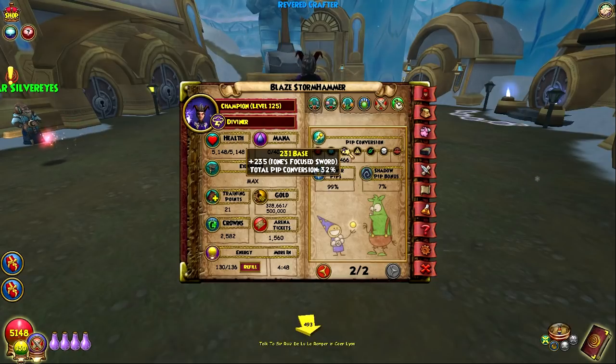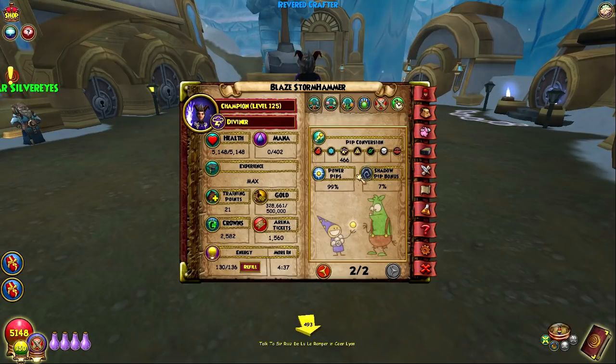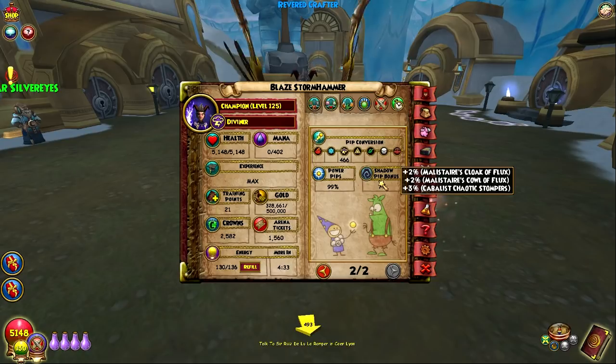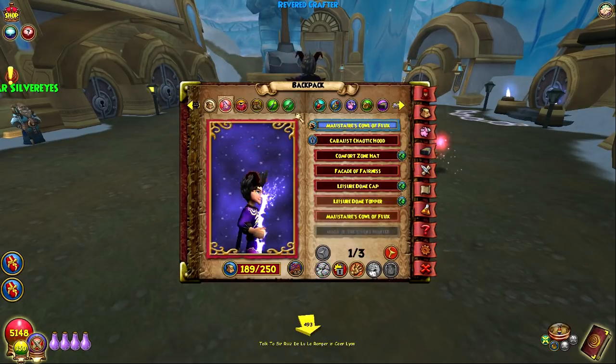Pip conversion — a little bit from the wand. And then power pip: this is where I decided to switch the jewel, because I have 99% power pip. I don't need a jewel that gets me up to 109% — that's not worth it. So I decided to go for accuracy instead. And 7% shadow pip from the new Cabalus gear and Malastare gear. So that's where we're at with all the stats. Let's see what gear we're actually using.